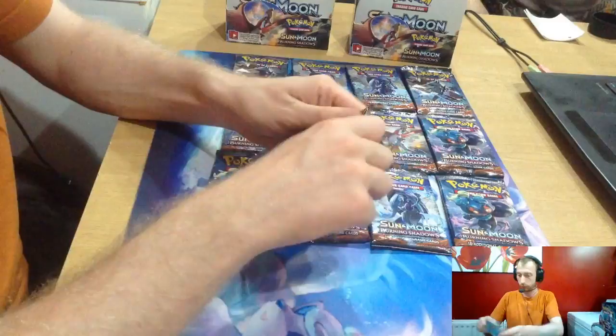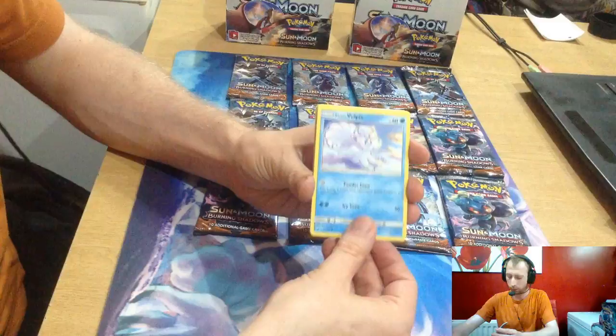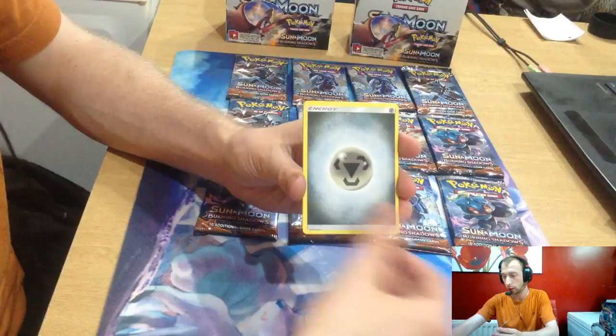Another green code — guaranteed they've picked all the white codes now. We've got Sneasel, Alolan Vulpix, Horsea, Noibat, Alolan Grimer, reverse artwork Inkay, Lycanroc, Steel Energy, Escape Rope, Solrock, and a Ribombee.